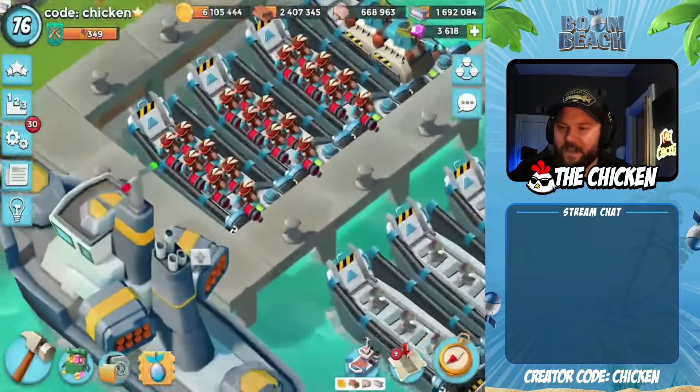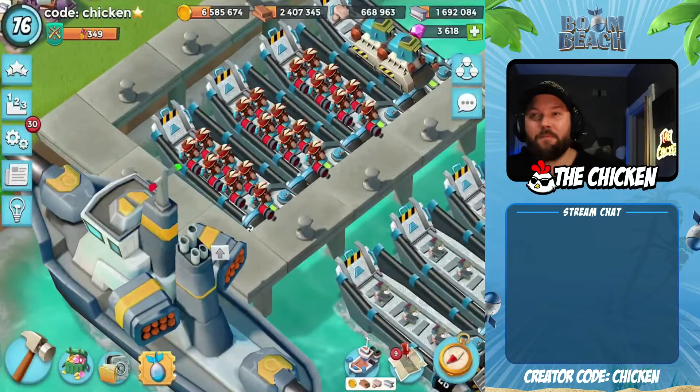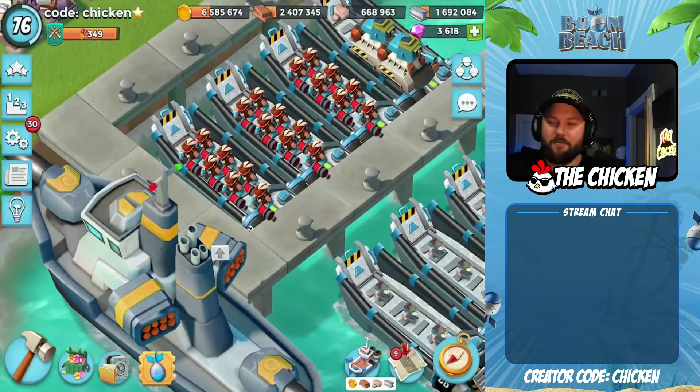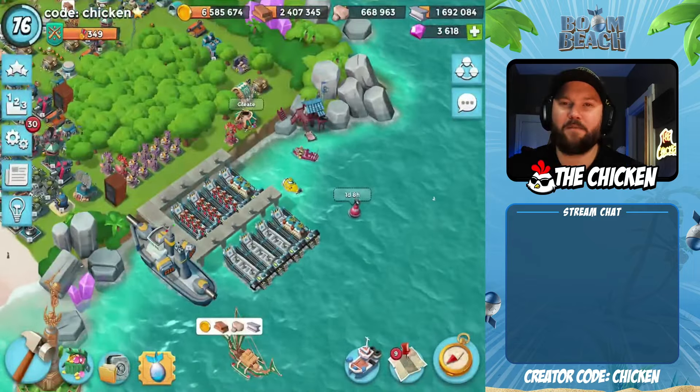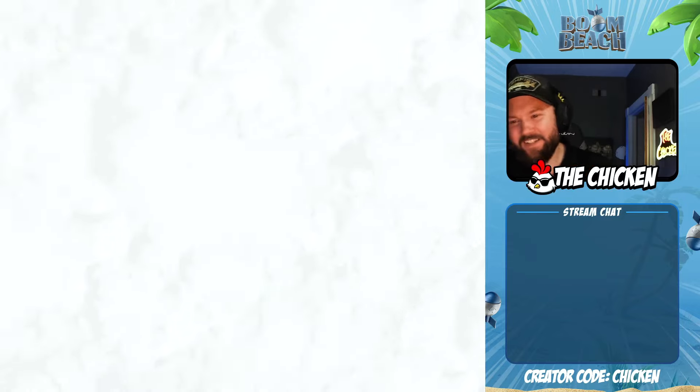That's the opposite of what a skin is for. A skin is supposed to be like the heavies, where it's very colorful and bright and vibrant, and people look at it and say, hey, what is that? I want that. People look at the Scorcher and they say, why does that guy have empty landing crafts?